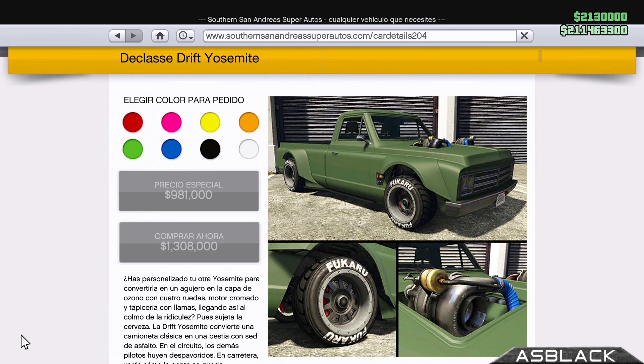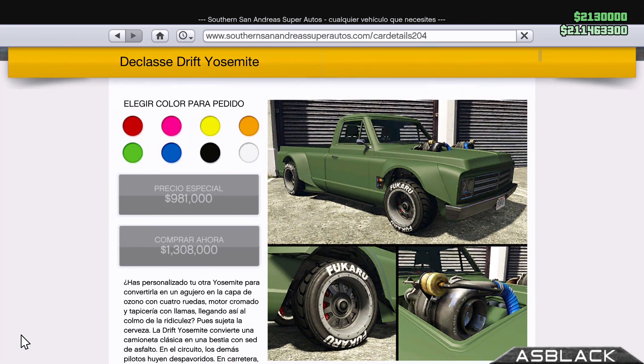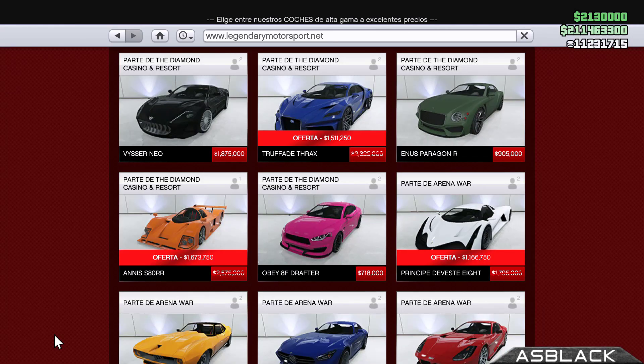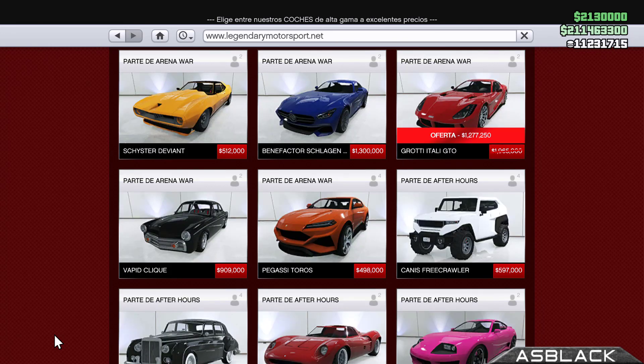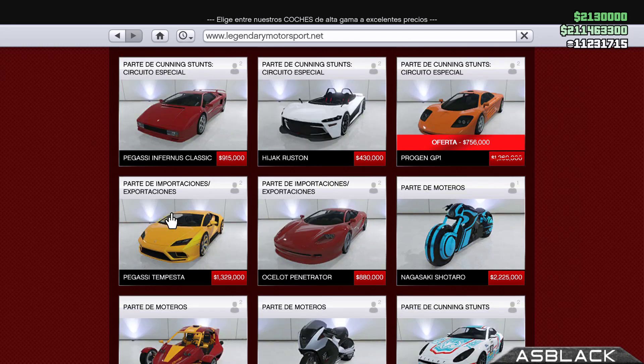Aquí tenemos nueva actualización semanal de clase Drift Yosemite con ruedas de Fórmula 1. No nos han traído el coche todavía, entonces yo creo que ya tiene que caer la semana que viene, pero bueno, ya tenemos el cochecito con ruedas de Fórmula 1. Aquí os pongo los descuentos que tenemos en Legendary Motorsport. Ese coche se puede comprar en Superauto San Andreas, y os voy a mostrar las carátulas que trae.